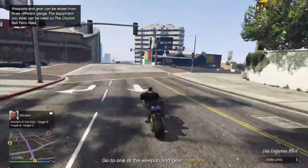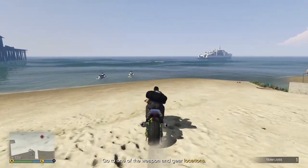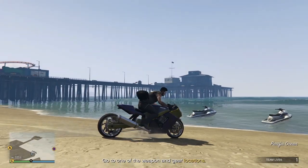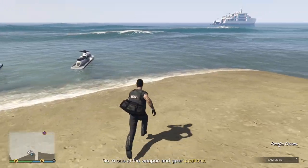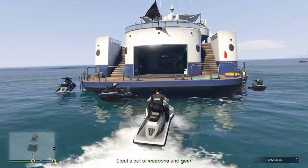We're going to drive down to a yacht. Head down to the beach right next to Del Perro Pier — there'll be a couple of jet skis here. We can steal one of these and drive out to the yacht. Let's park at the back of the yacht here.